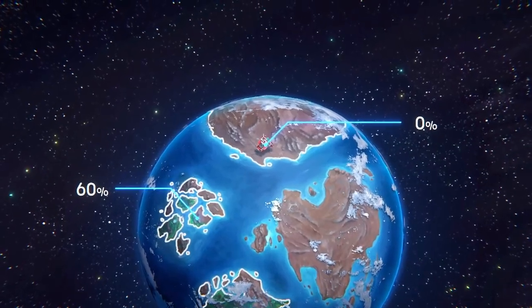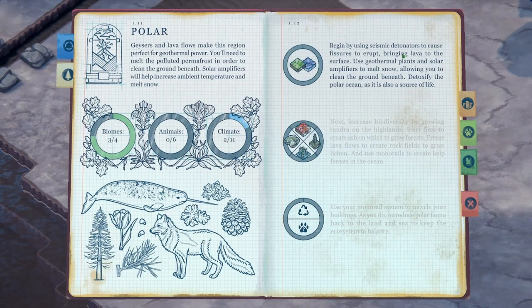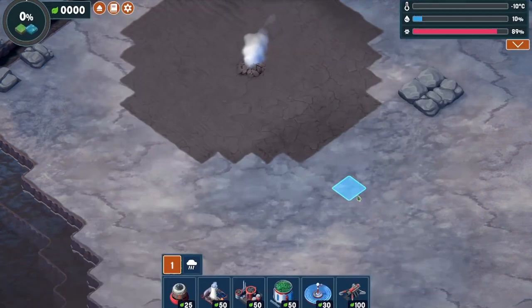Let's go ahead and zoom in. We get to begin by using seismic detonators to cause fissures to erupt, bringing lava to the surface, use geothermal plants and solar amplifiers to melt snow, allowing you to clean the ground beneath, and detoxify the polar oceans as it is also a source of life.